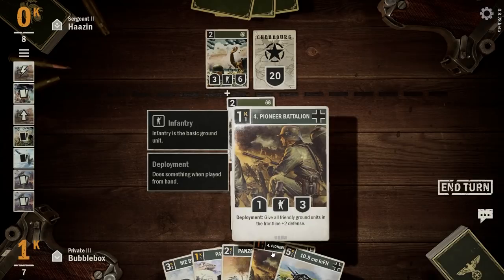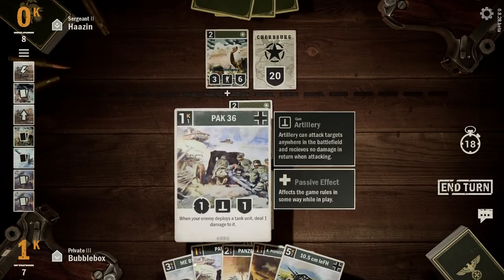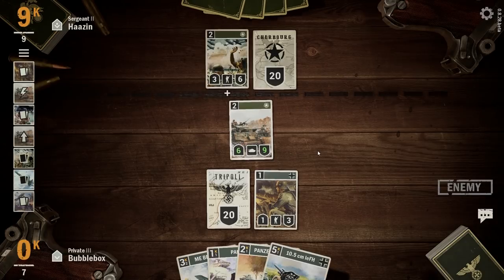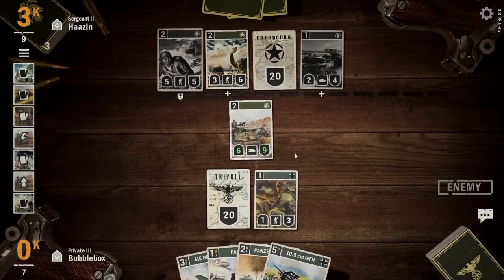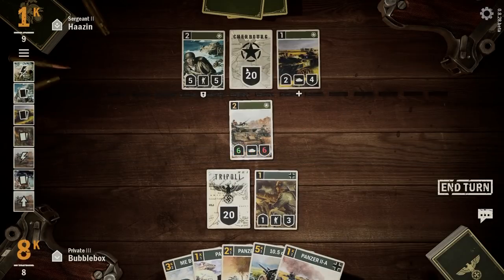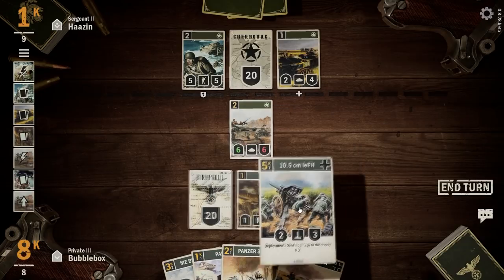Now I could buff our tank again — he's going to have real trouble getting rid of a fully buffed four-pointer. I think we've got control of the front line now. He's playing America-Japan so probably doesn't have many guard cards. We need to start attacking his base. I'll bring out an artillery piece as well while he works on getting rid of this tank.